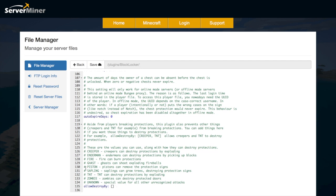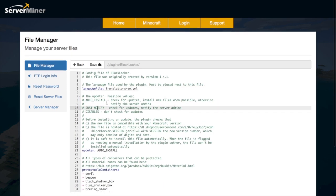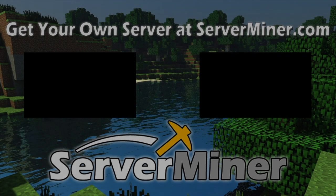You can also set whether you want locks to auto-expire — so if a player doesn't come on for a month, all their stuff expires and people can get in their chests. And finally, whether you want locks to be destroyed by creepers, endermen, ghasts, that sort of thing. There's not too much in here but you can customize a few things and it's a really cool plugin. If you want to download it, there'll be a link below. If you need a server to host it on, check out serverminder.com for the best and cheapest hosting around. Subscribe, like, comment, and I'll see you next time.